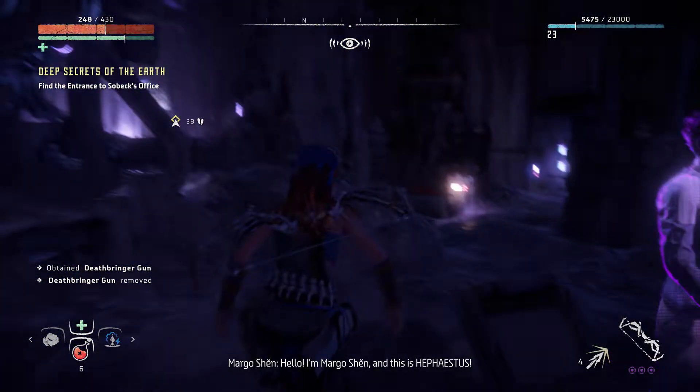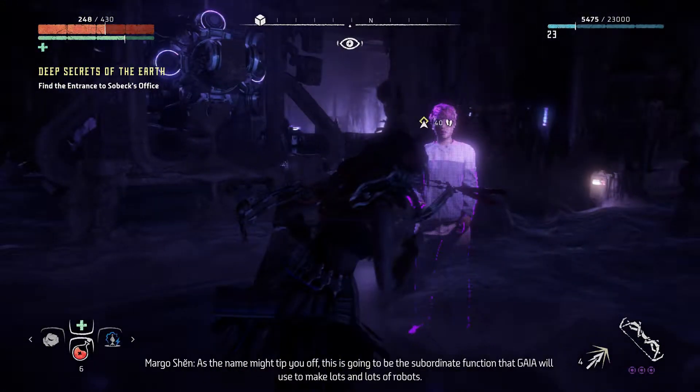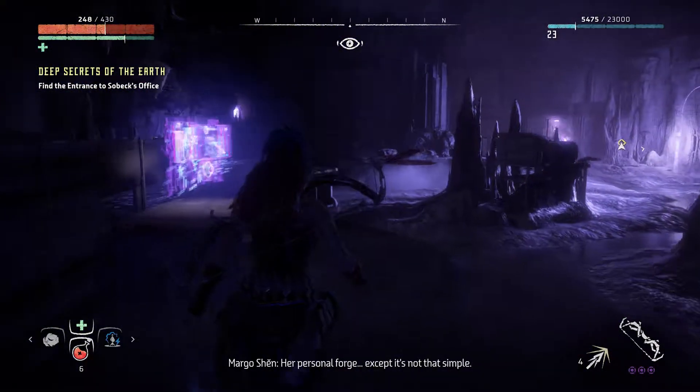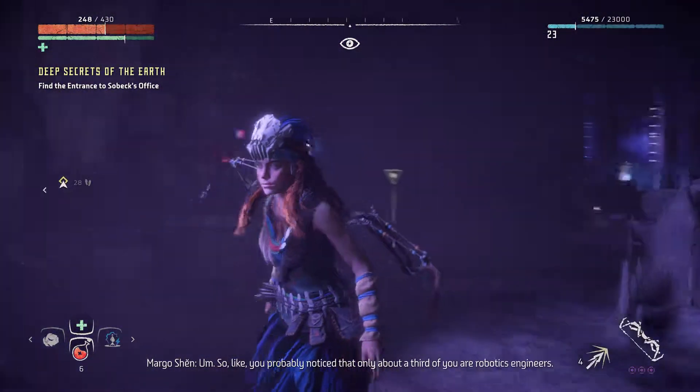Where do we go? This is Hephaestus — as the name might tip you off, this is going to be the subordinate function used to make lots and lots of robots. Greek gods, huh? Her personal forge. Do we need to listen to that message?